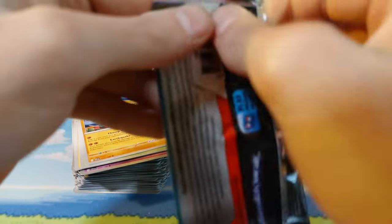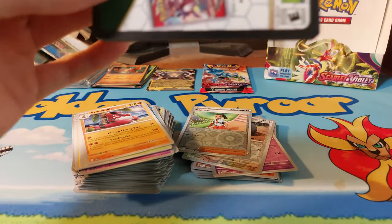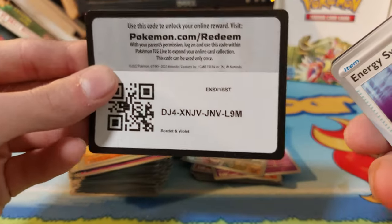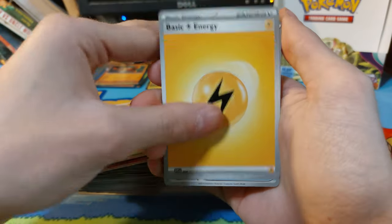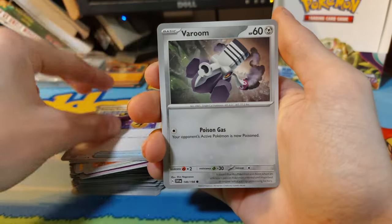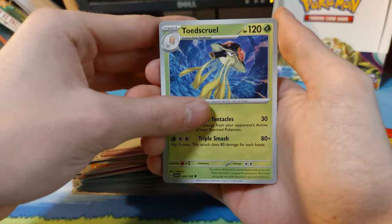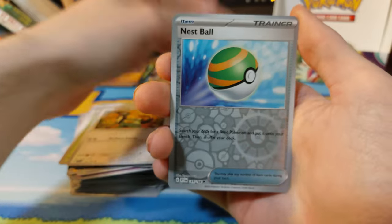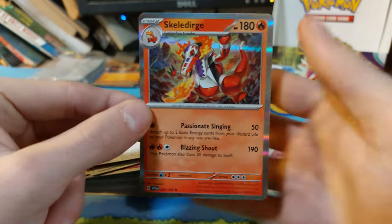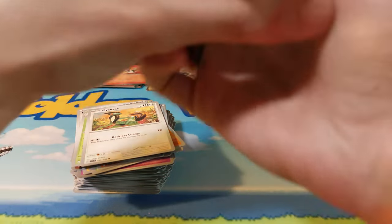Two packs left. Let's see what we can end it with today — I would love to see maybe one more EX or an illustration rare. Let's see: Lightning Energy, Energy Switch, Varoom, Plunger, Skiddo, Exp. Share, Toad's Cruel — we have a Fluttermane, a Net Ball reverse, and just a Skeledirge holo. So we did manage to see Skeledirge.